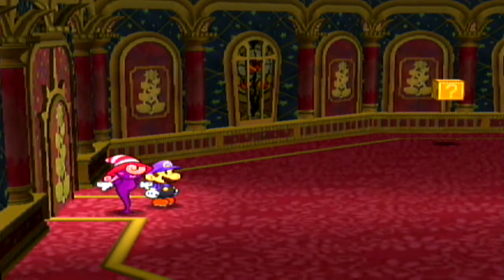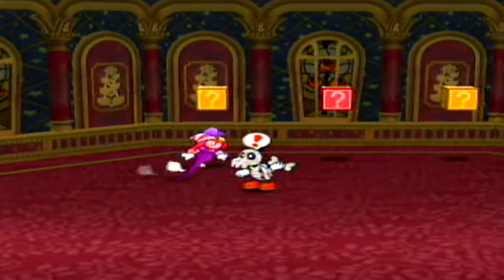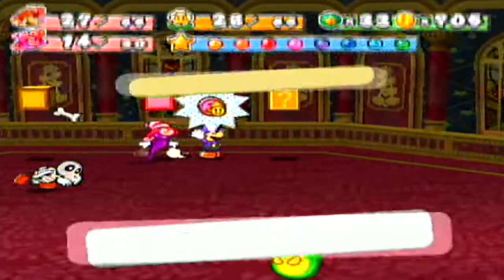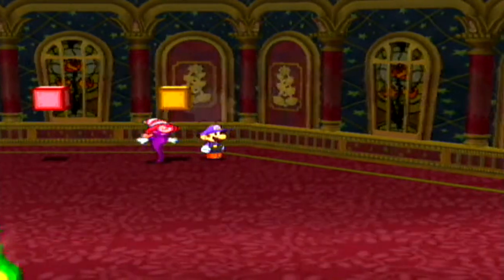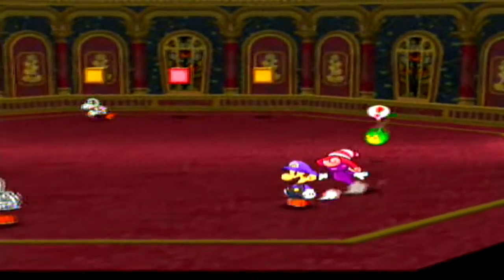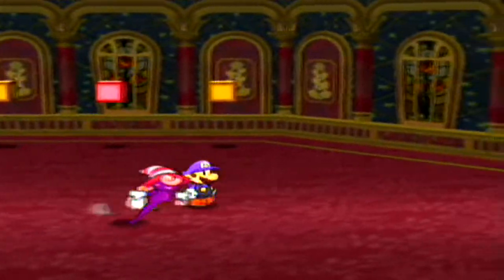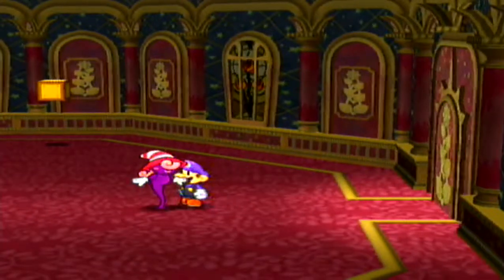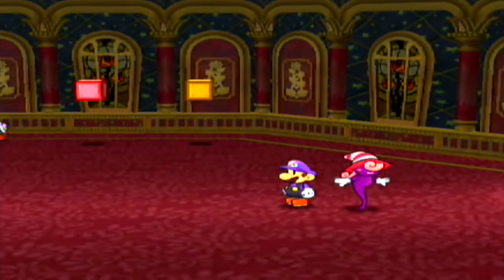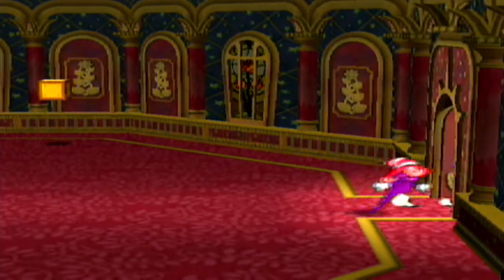I think the Pit of 100 Trials does a good job at testing your ability to fight. There's a coin, a PFD down for your partner, and a jam and jelly. That's a lot of enemies. Just so you know, there are no star pieces in this chapter either — everything ends at chapter 7.